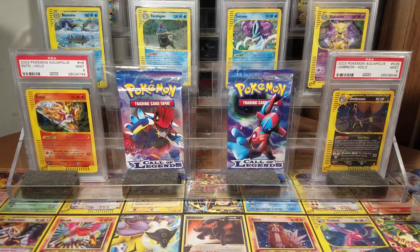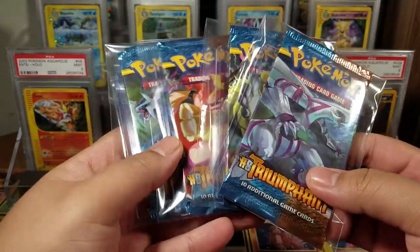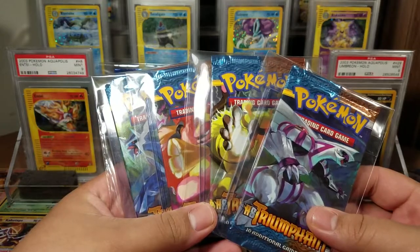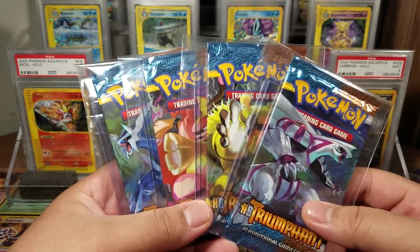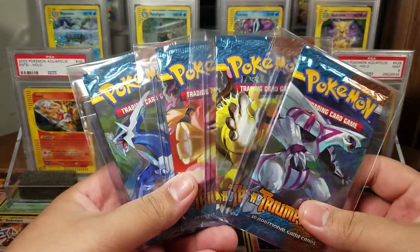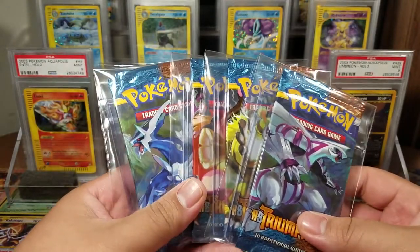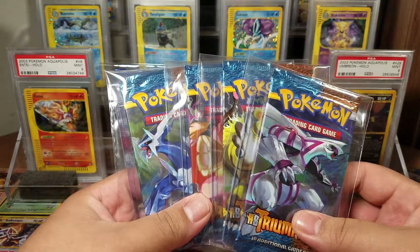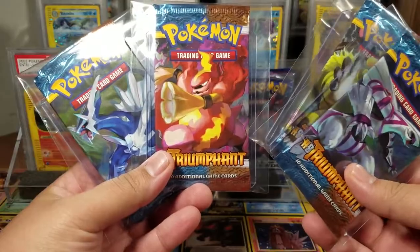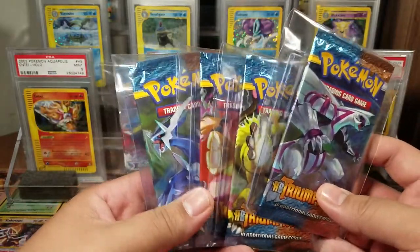The first set I got here is HS Triumphant — Heart Gold Soul Silver Triumphant. I got one of each pack artwork. Right now I am trying to complete one of each sealed pack artwork for certain sets I really enjoy and plan on completing eventually. I actually didn't have any packs from this set. The swap meet guy told me he hadn't had any for the longest time, but he recently opened up a bunch of Black and White era tins that had these packs in them and put together a complete set for me. I got them for a great price, so I'm really happy about that.